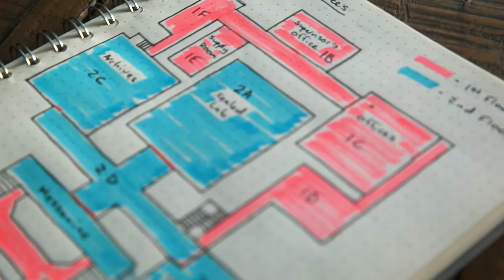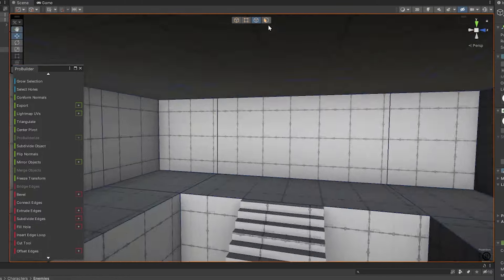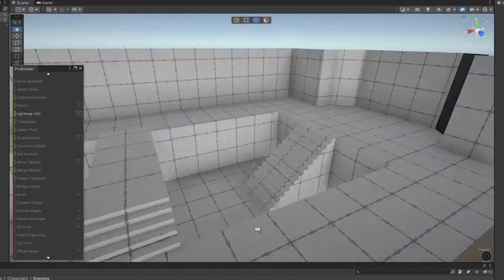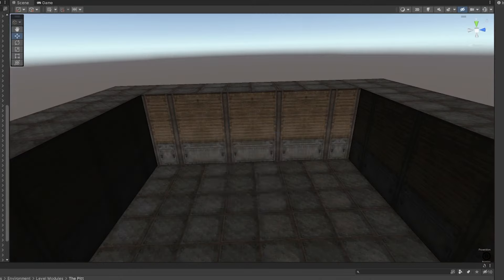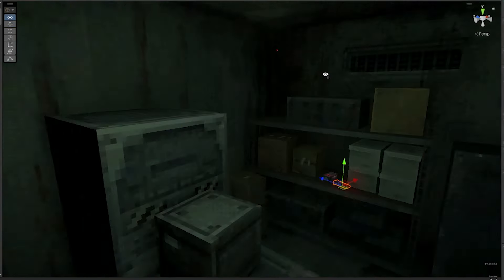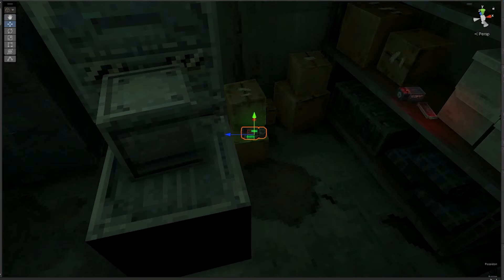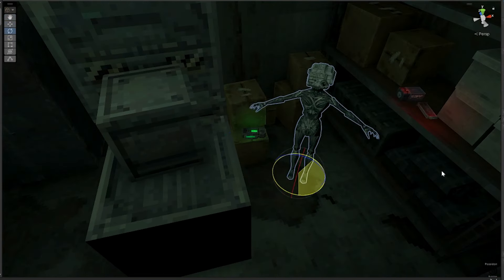Every level in Samurai Unicorn starts its life as a sketch on grid paper before being translated into 3D through either a simple block out in Unity using Pro Builder or the new modular level packs that Adam has been working on for the vermin hunts. Ultimately placing the enemies and items becomes the moment where the majority of these early ideas are put into practice and the curation of the player's experience can really begin.